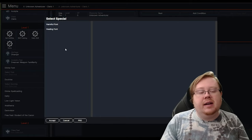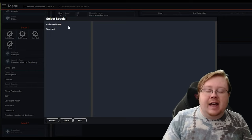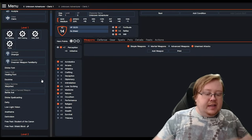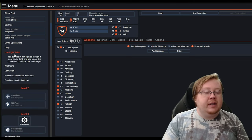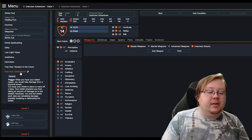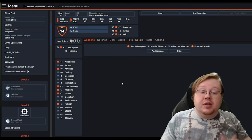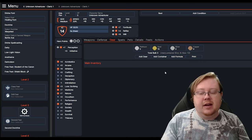Your Divine Font is a class feature of the Cleric — we're not going to worry about that; I'm just going to select Healing Font here. It's based on your deity. And your Doctrine — this is where you select your subclass. We're going to go Warpriest for this case, and then your deity's favorite weapon — we're just going to say Battle Axe. This is everything you can see here: it gives you all the additional stuff for your class on the side that you can read, plus your Ancestry stuff like low-light vision or darkvision because we're a Dwarf. We also get access to Shield Block as an additional feat for being a Warpriest.